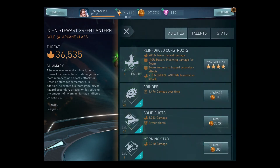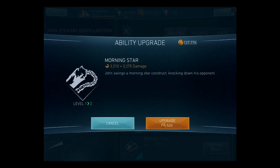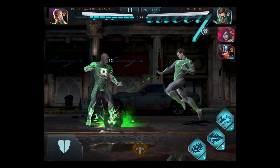We're going to try to bump him up a little bit more with some of this other stuff. Here it is — Morning Star. John swings a morning star construct, knocking down his opponent. I have that bumped up to level 10 whenever I finish.